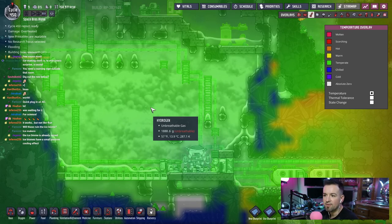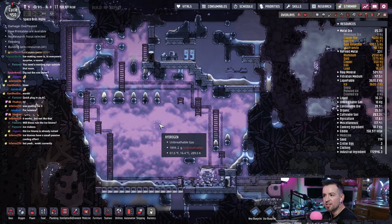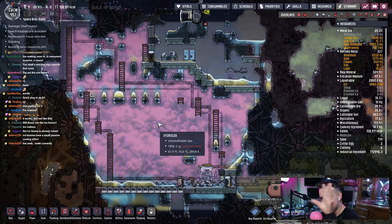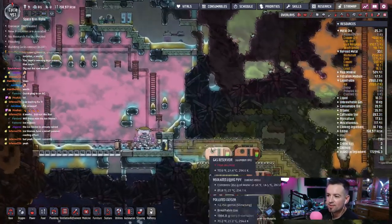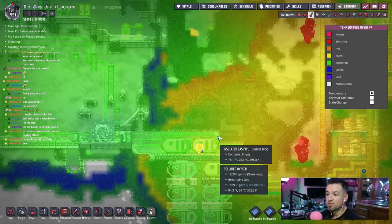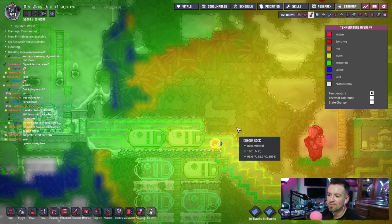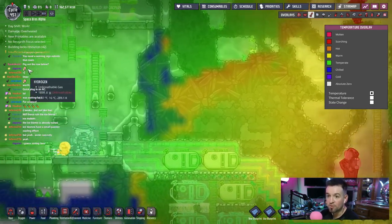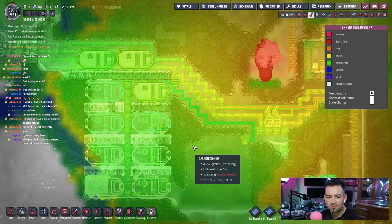Ice biomes have a small passive cooling effect — they do naturally. But what makes an ice biome? Obviously ice and snow, but is there actual zoning where it says this area always has a cooler aura? Interesting. So where are we going to put said ice generators? We don't really need ice generators actually — what we need is to use all this cool hydrogen for something. Zoning laws — yeah, zoning laws.